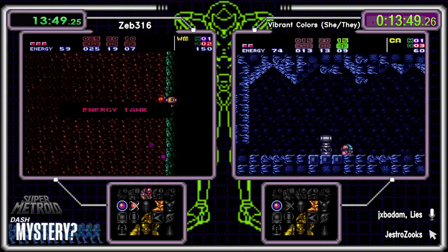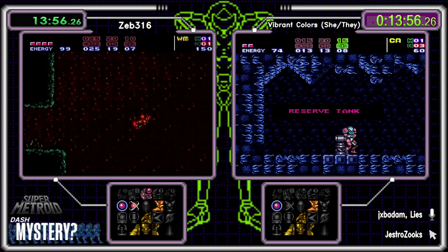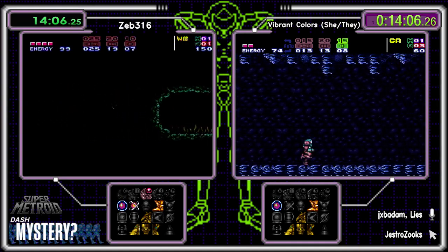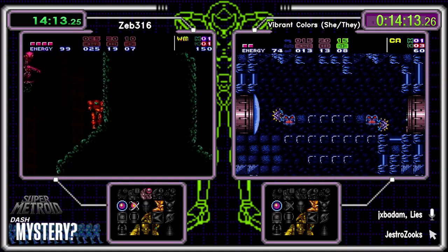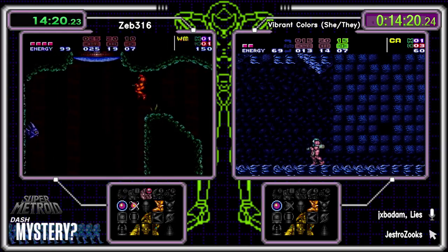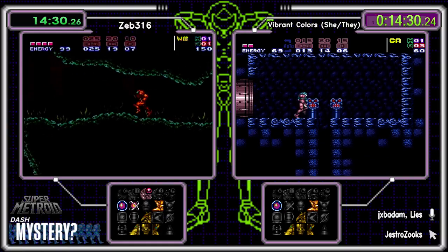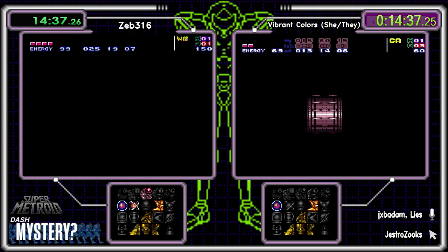Colors found a shiny reserve tank. If you're Colors you go up to Billy Mays and try to find that last major — if it happens to be Charge Beam, that's a very big find this early. Getting out of here is tough too for Zeb. Vibrant is checking Billy Mays — let's see what the man has for us tonight. I don't hate this check — it's relatively quick, you're down here anyway.